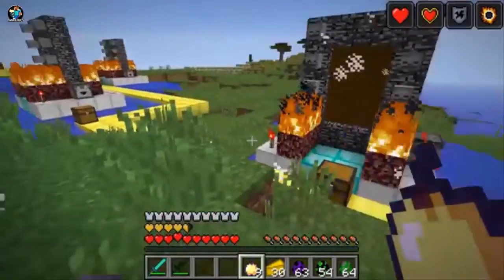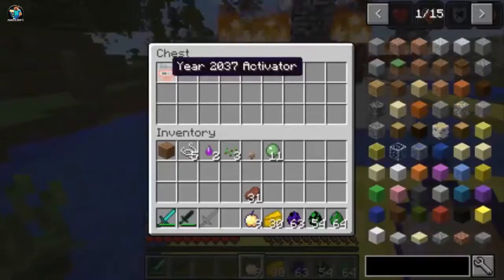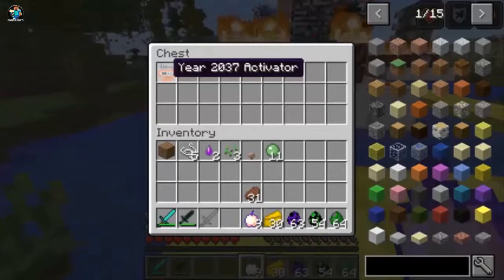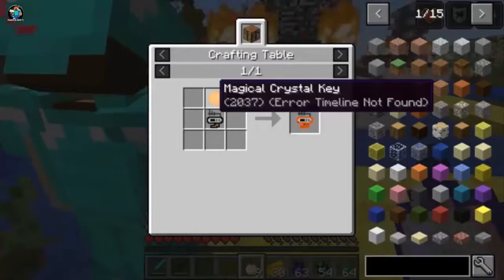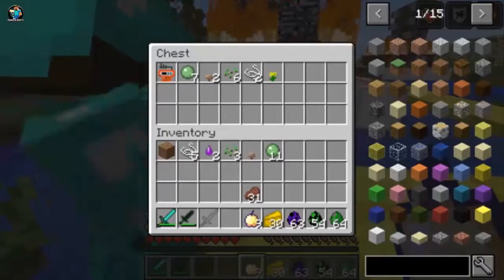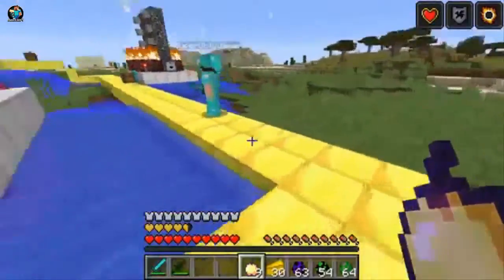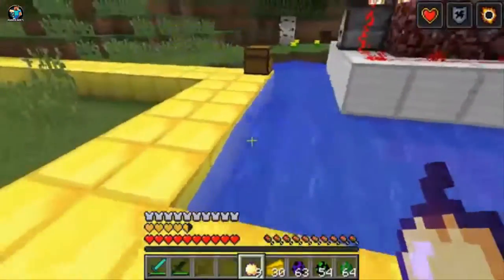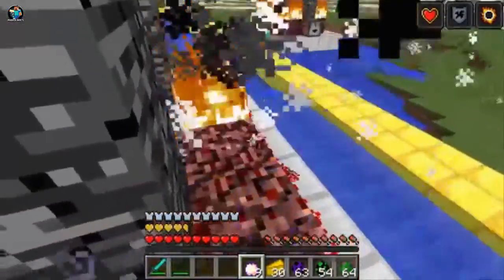That was the first dimension. The second one — we need to craft the year 2037 activator. This is seven years further in the future than we just were. To make this one, we need a magical crystal key, which comes from something in the dimension we just fought. So we can make this and go to the next one. Are you ready? Let's jump in!